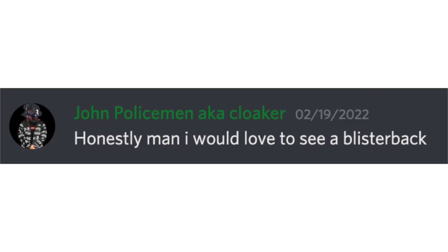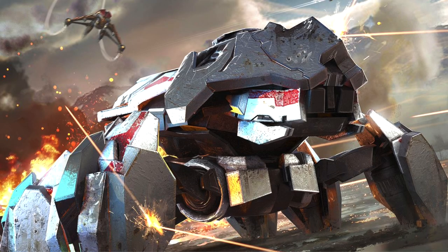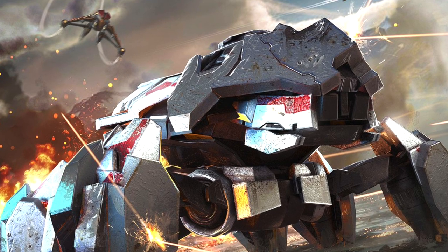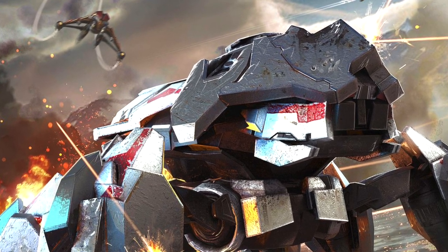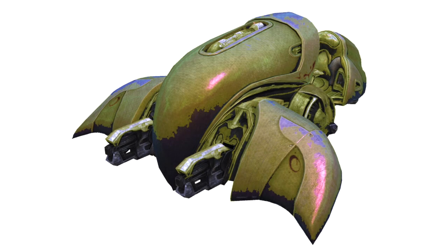John Policeman, aka Cloaker, agrees — a Blisterback would be a dope addition. Because it wasn't in Infinite, I'm not sure if we're going to see it anytime soon. Mega probably didn't want to release something like that and confuse potential new vehicle leaks for Infinite. And Christina had a great idea: we need a Heretic Faction Pack, or maybe a Heretic Ghost. A Heretic Ghost is something I could definitely see Mega releasing soon.